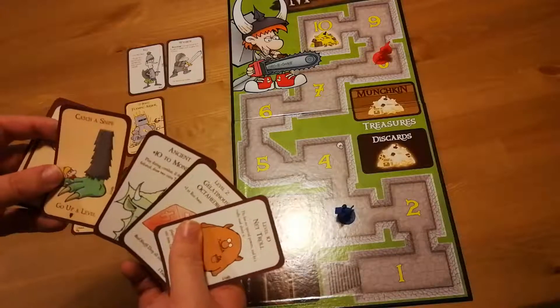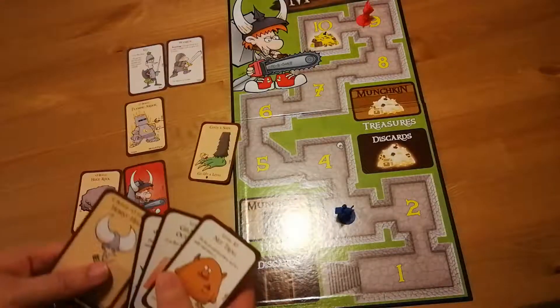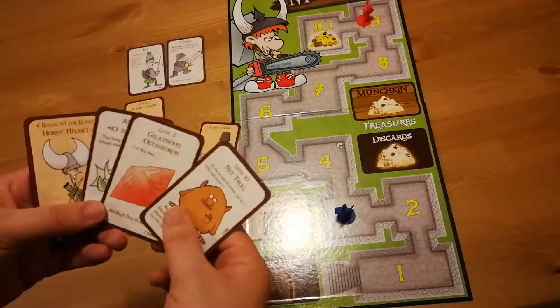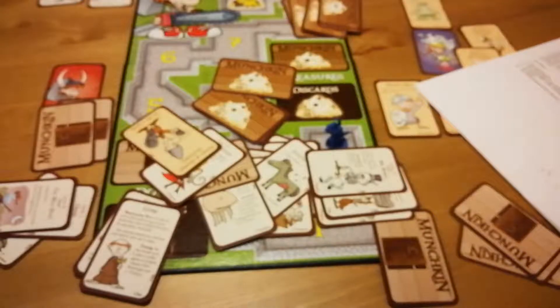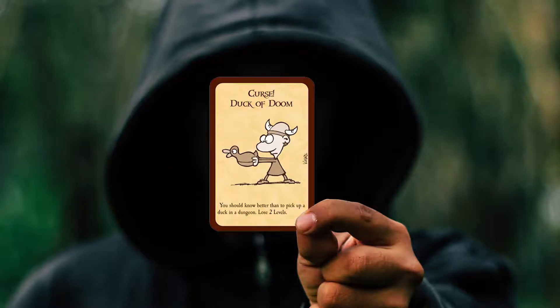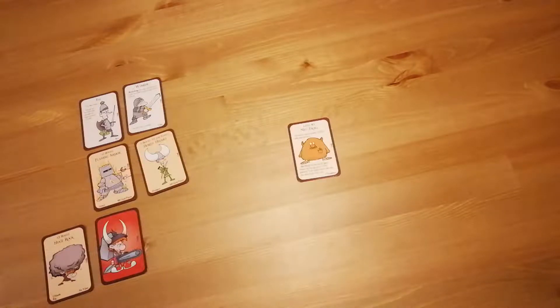That would be hard to do since the game is so broken! But seriously, Munchkin is a little broken at best. It's got very simple gameplay that makes it perfect to teach people with a little modern game experience. But it also means that it's not hard to fiddle around with the way the game works to win almost every time, assuming you get lucky and that no one else knows how broken the game is.